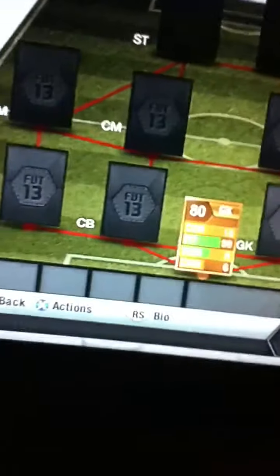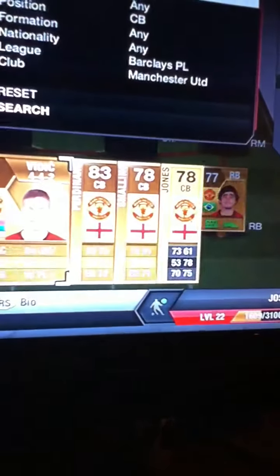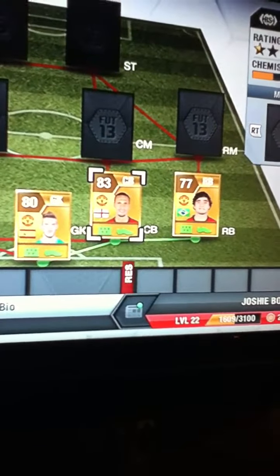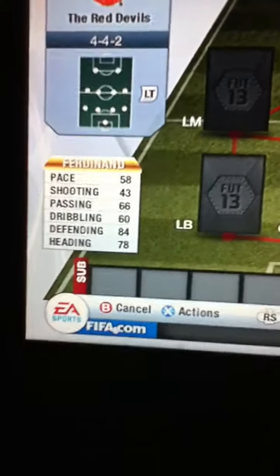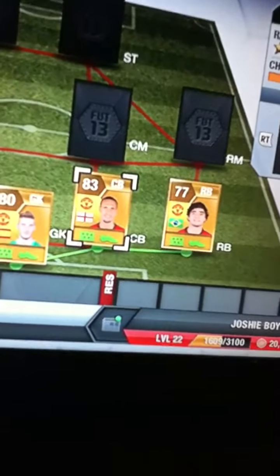Moving on to our centre backs — one of our two centre backs, we've got Rio Ferdinand. He has got 58 pace, 43 shooting, 66 passing, 60 dribbling, 84 defending and 70 heading. He is pretty cheap, costing me 4,200 coins.